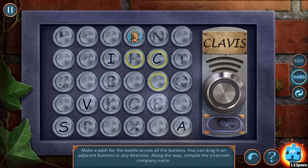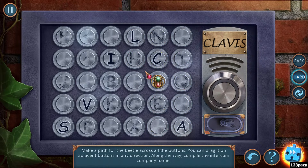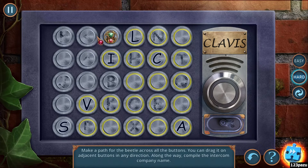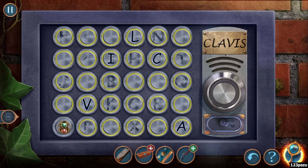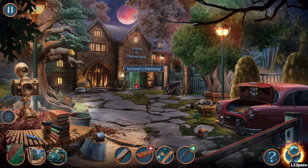Let me see if I can do this hard mode. C-L-A-V. Oh, what the heck? It has to be a V. Alright, diagonal. Made a difference of course. So the same way we solved the easy mode here, with diagonal moves. Alright, heading into the school. Finally.